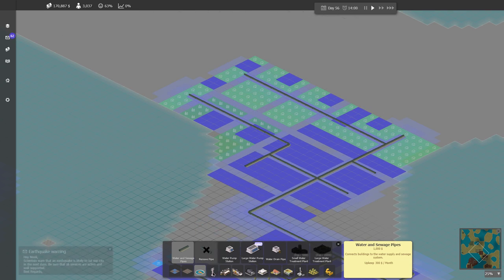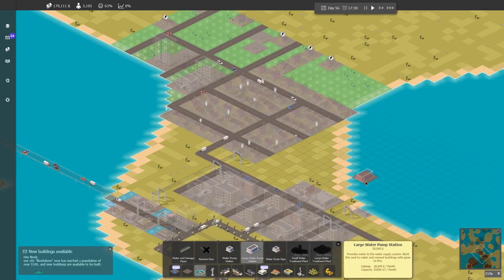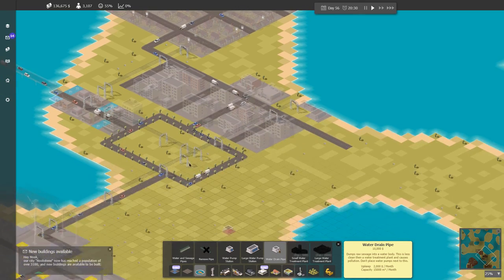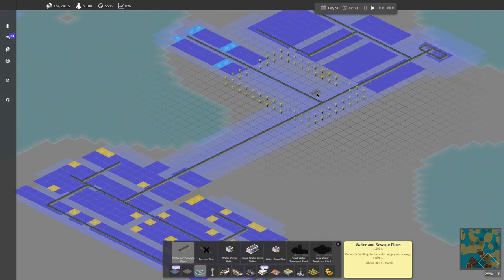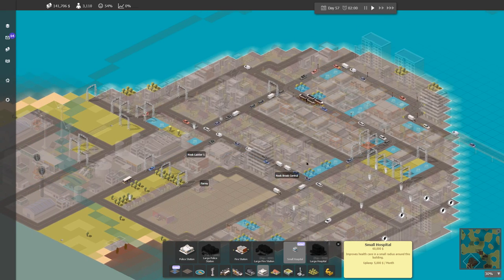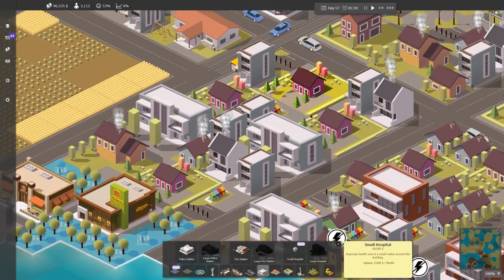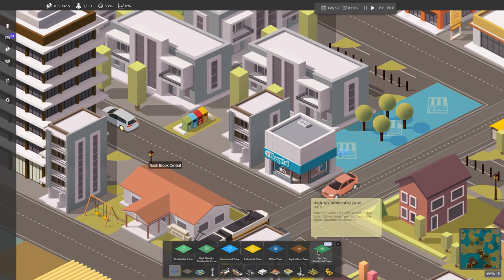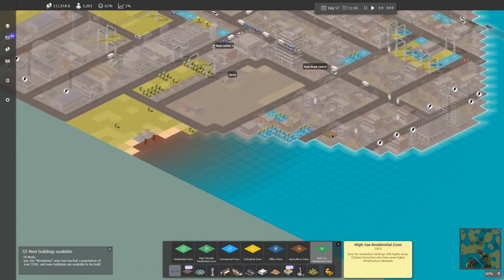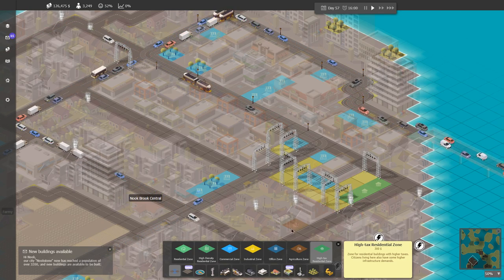We got new things — we got a large water pump! Excellent, I need that. Large water pump station, perfect. I'm going to stash you in next to these guys, and you're connected. I need a drain pipe too. We've got a small hospital — oh, it's tiny, I like it. Right there would be perfect. A tiny little hospital. We've got a new zone — a high-tax residential zone with high infrastructure demands. I need to remove these power plants. Oh, I got a crosswalk — we need one across the school and one over here too.